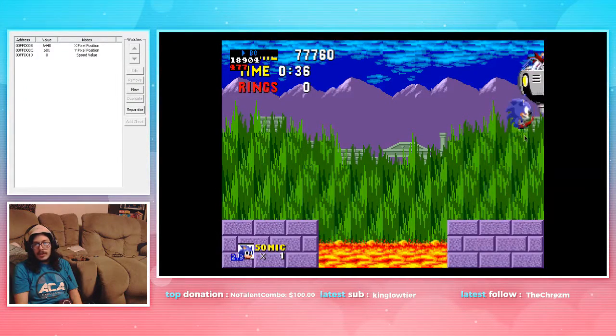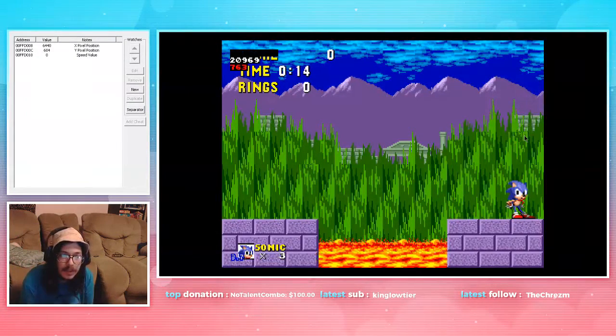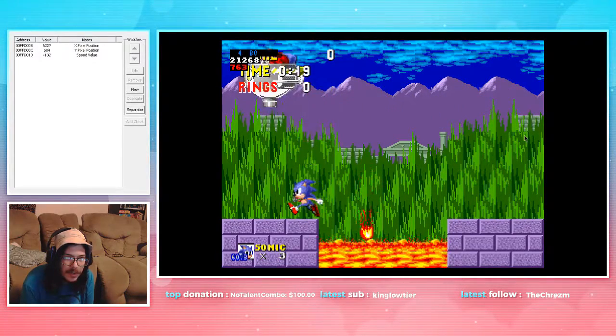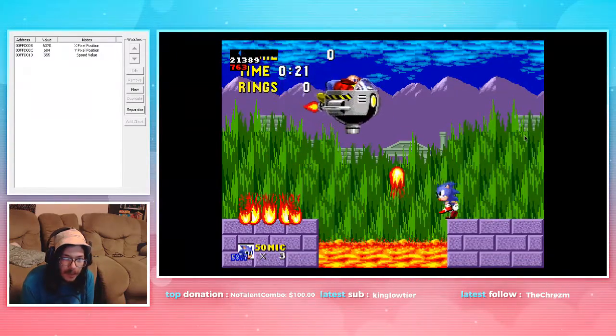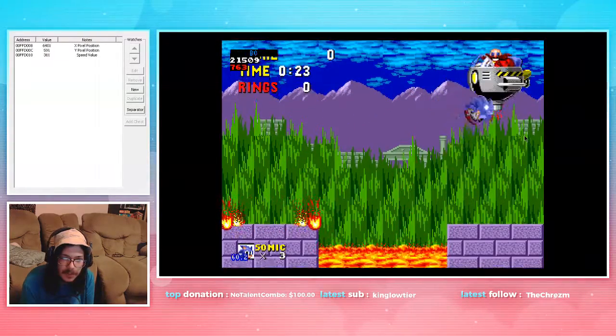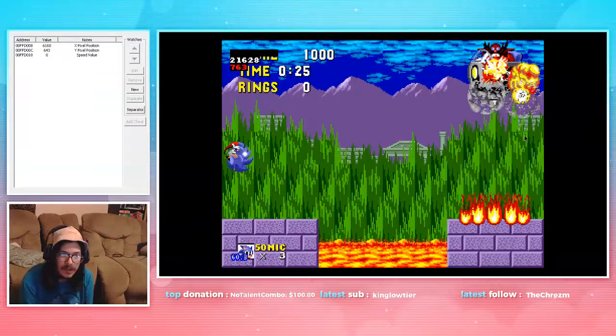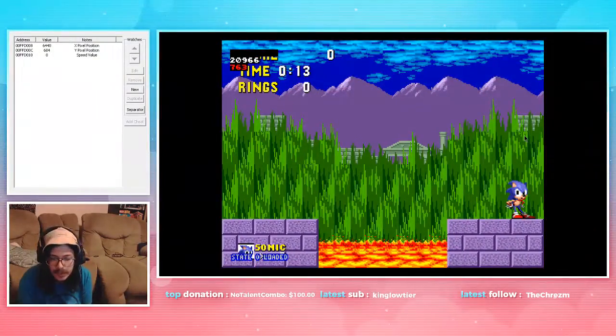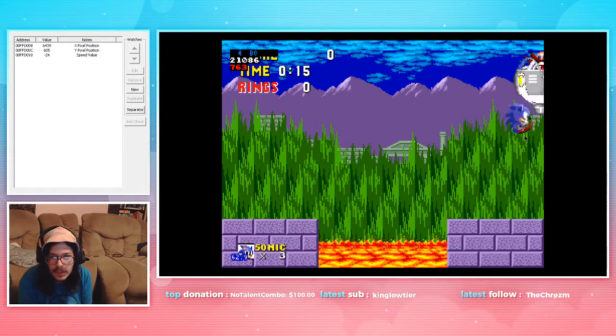Dun-dun-dun jump — that's where you want your first jump. Dun-dun-dun jump, you get two hits. Jump over, one-two-three, jump over again, one-two-three. If you're quick and you didn't get the fire it's a 29; if you got the fire it's a 30. So: dude-dude-dude, dun-dun-dun, jump.